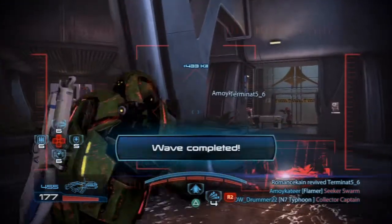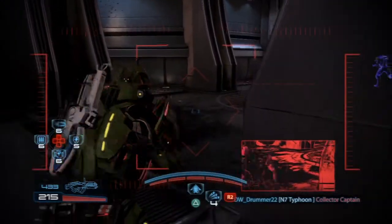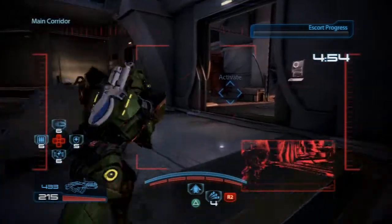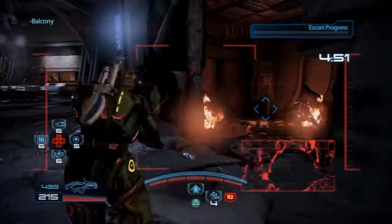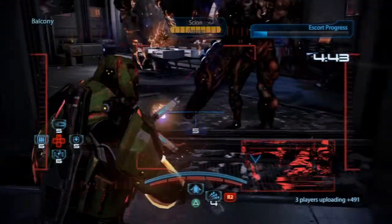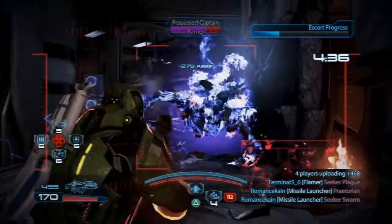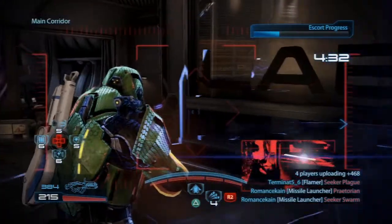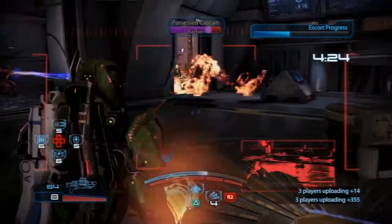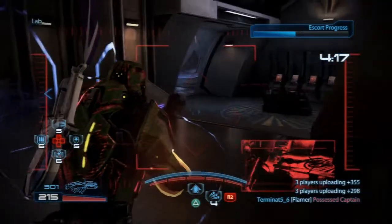Shoot him through the wall. Wave 10 already — feels like we went through this really fast. Oh, they're spawning up here — yep. Missile launcher! What? Did that guy just spawn there? I see you — shooting through the glass. Frame rate, what's going on with my frame rate? The frame did not like trying to shoot through that.